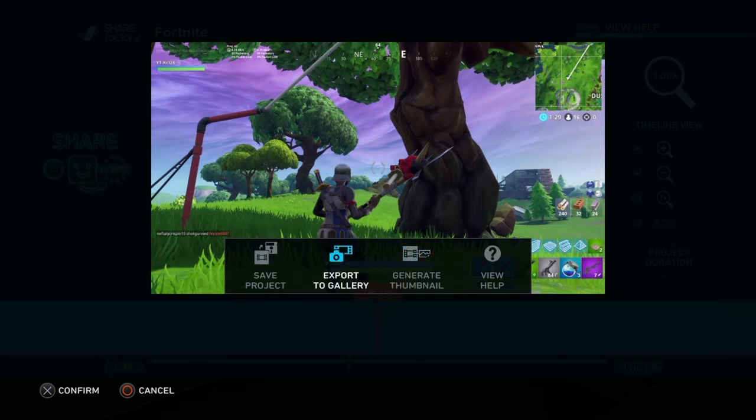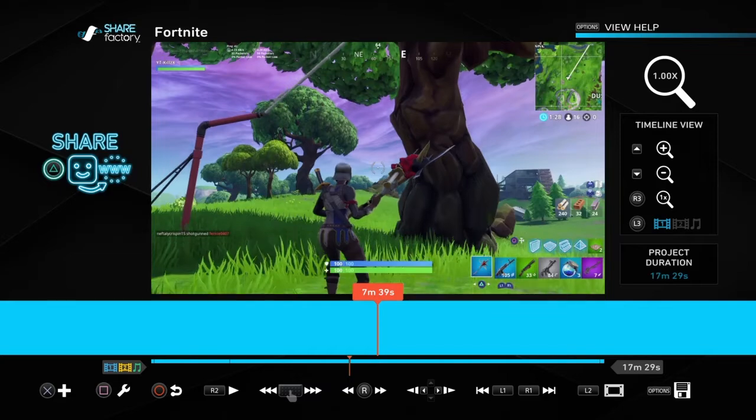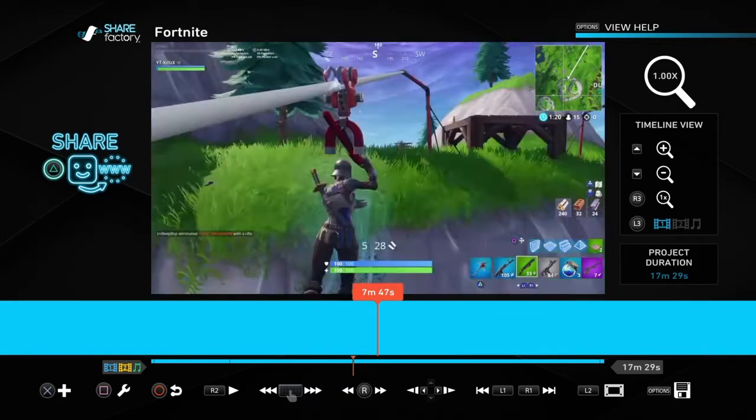Once it's done it's gonna be in your gallery. I can't demo this right now cause it's gonna stop the recording, but you guys just wanna press the PS button, then go into your Capture Gallery, then to ShareFactory, and it should be right there. From there you press the Share button on the video and you guys can upload it to YouTube.